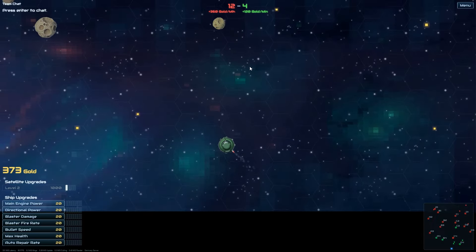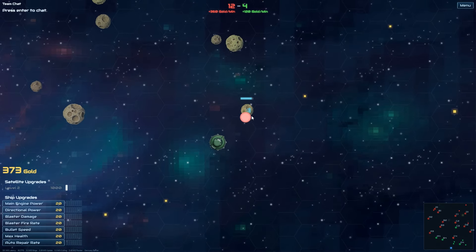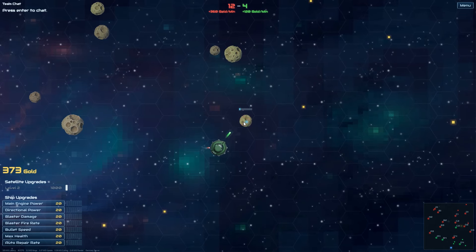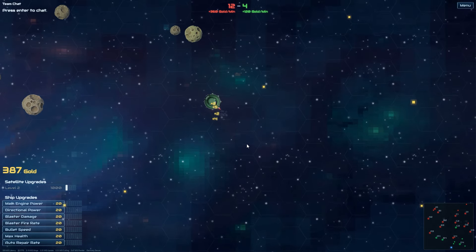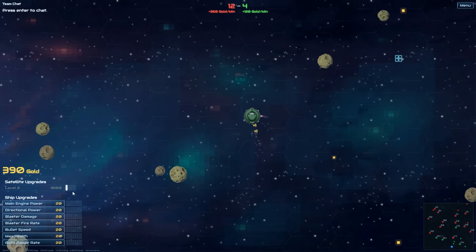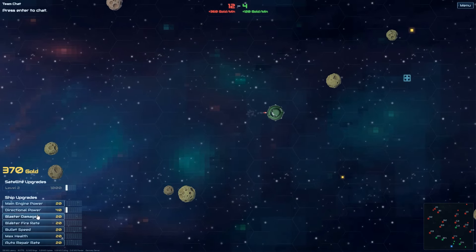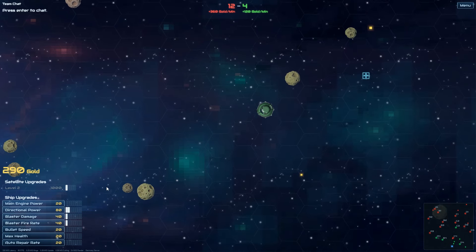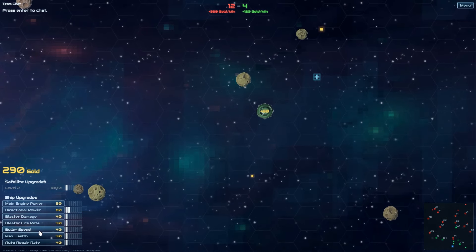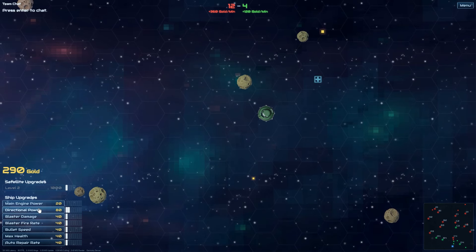The idea is that it's 50 on 50. We're trying to capture space stations, earn gold, upgrade our gold rates per minute and stuff like that. So I'm on green team, there's a red team. The arrows give me directional power, space bar is the main engine power. I'm gonna upgrade things straight away. Directional power is really helpful - fire rate and damage seem sensible.